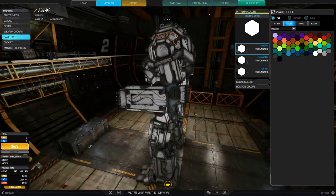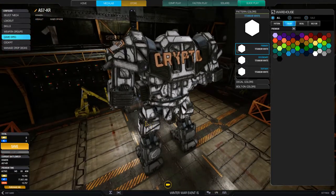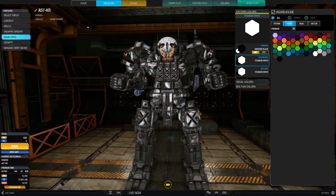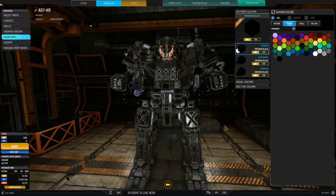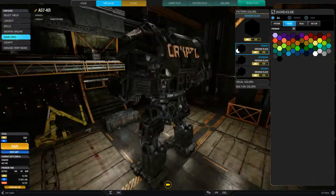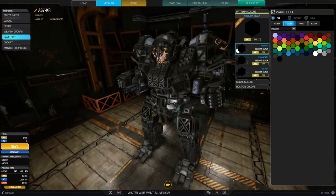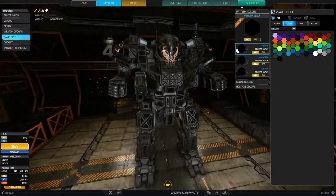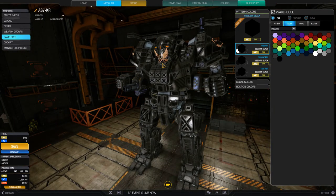I'm gonna buy white and black. I was going to buy black another time, but you know what, I'm just gonna buy it now. It's black — I can go all black. I kind of like this black because look how flashy it is — it's glossy, glossy black. I kind of like this a lot.